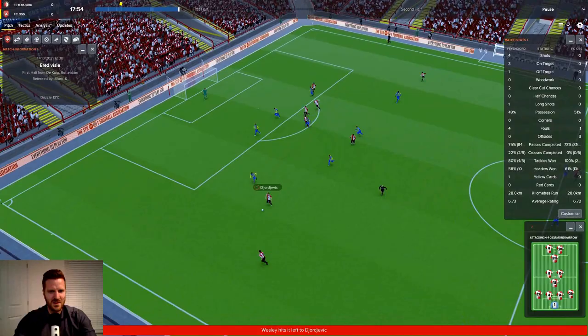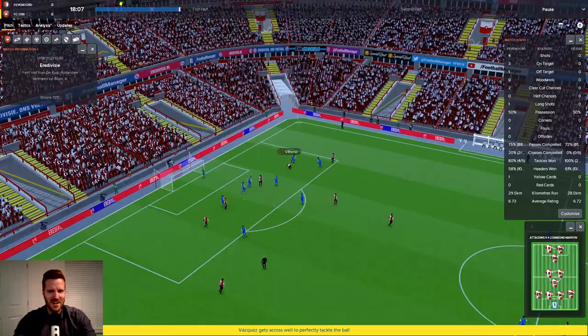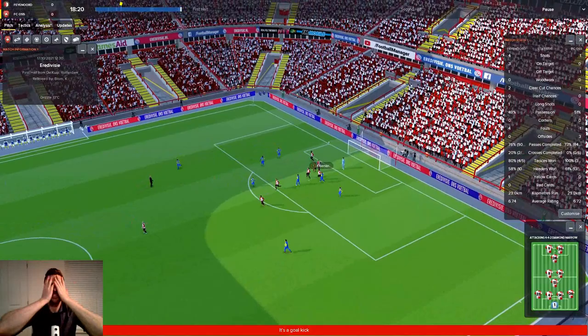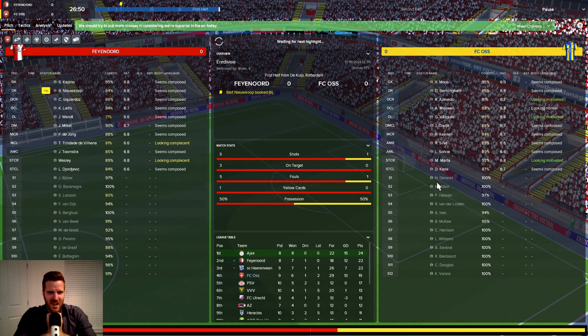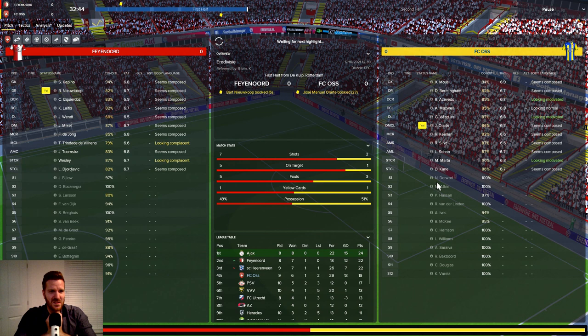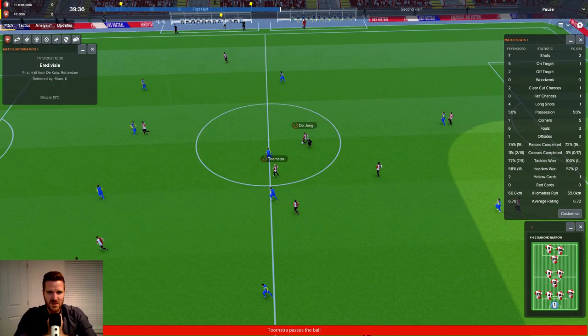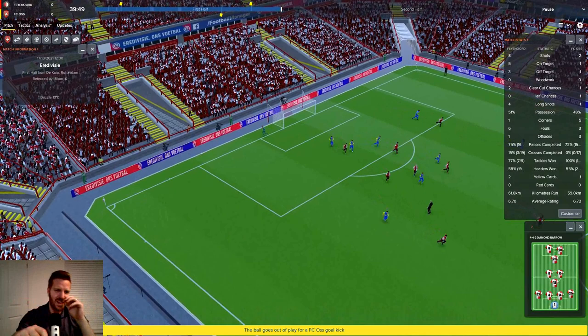I think their diamond is undoing our formation quite a lot. It's been so good against so many teams but we seem to be struggling against the diamond. They're just playing it around with ease. A huge tackle from Vasquez gets the ball and hoofs it along for Kane — he can't get down the left, but Marta's there and Keenan puts it just wide. What a huge chance and we've messed it up.